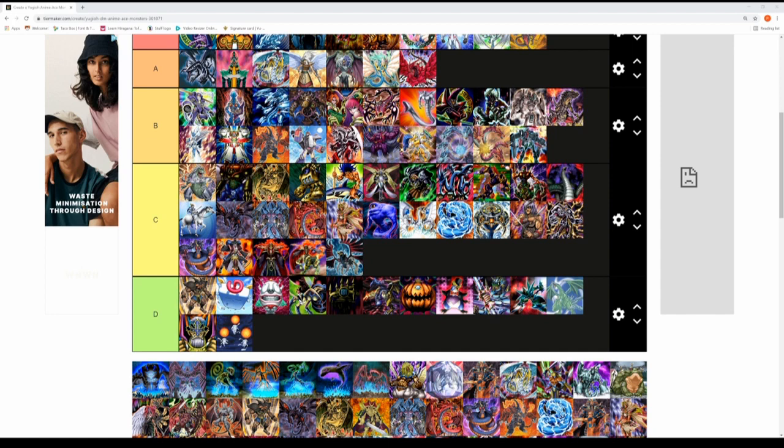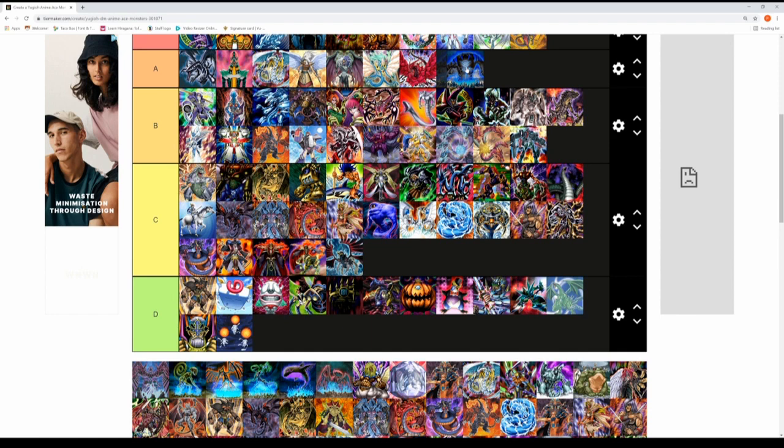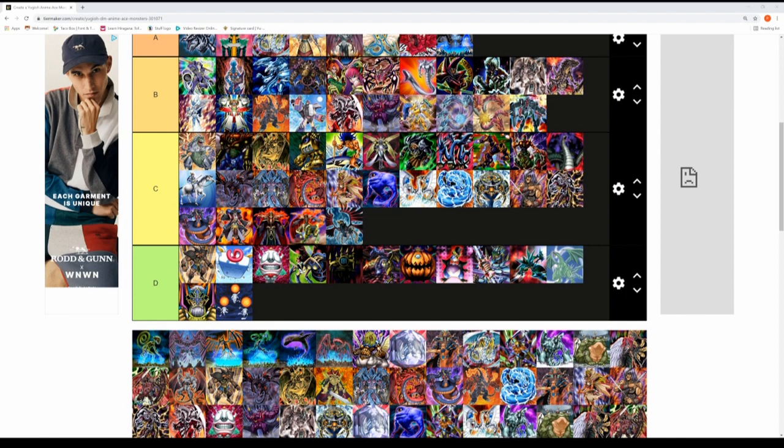This is Kalin Kessler's ace monster — Earthbound Immortal Ccapac Apu — I think that's close. It's the best Earthbound Immortal out of all of them in the series for the villains in 5D's. The Earthbound Immortals battling the Signers is pretty good. This one for me is in the A tier rank — the highest I'll give an Earthbound Immortal.